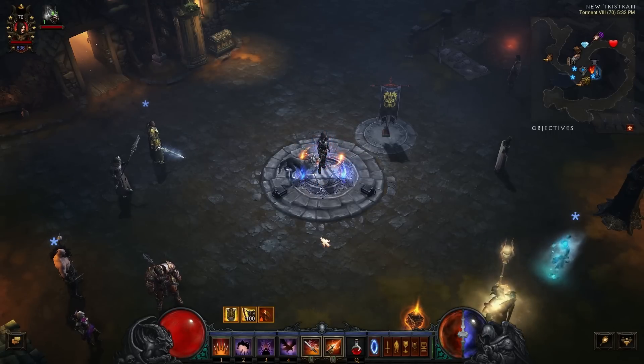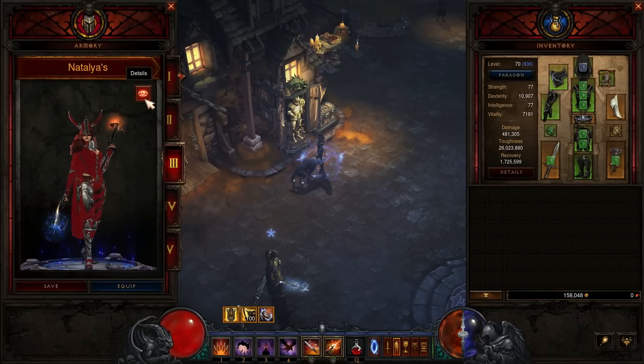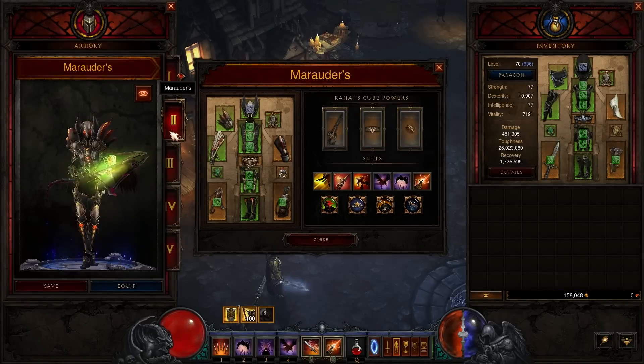Our first major feature is a long-awaited one for those of you who just can't get enough ways to play Diablo. The Armory allows you to store up to five different builds per character. This includes the gear, gems, skills, and runes you've selected for each loadout.